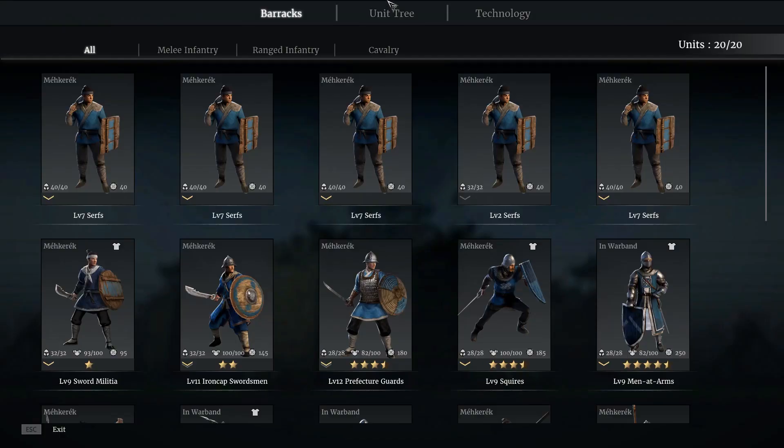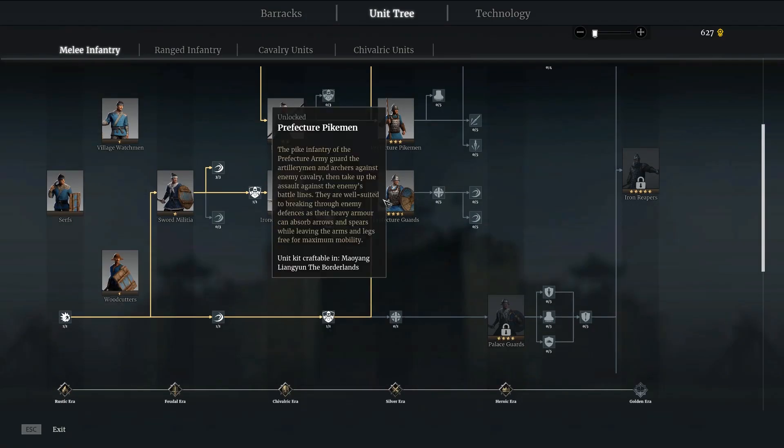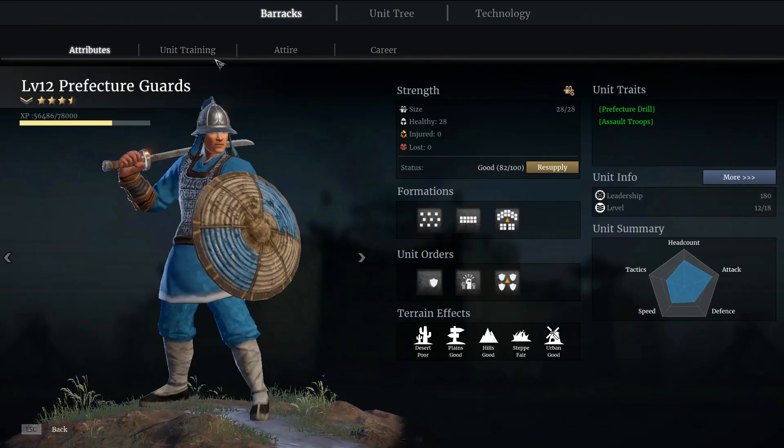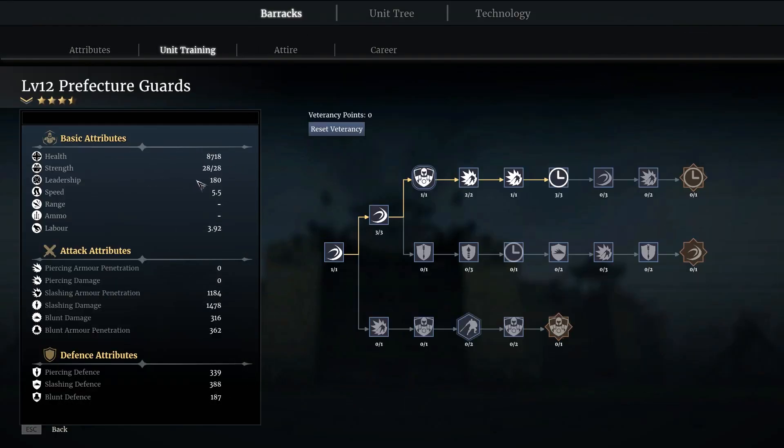So let's head over to the unit tech tree and take a quick look at them. They are here — obviously they are a silver era unit. I've not got any of the upgrades in the tech tree, although just for the cost there are actually some really quite nice ones. Things like their health bonus — I think at rank 5 that will be a 20% bonus to health. When you consider I'm already up to about 8,700, it's going to take them probably over 10,000 hit points, which will be a really nice boost. Things like that are always worth bearing in mind.